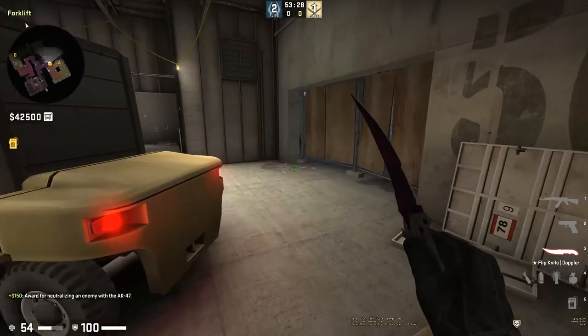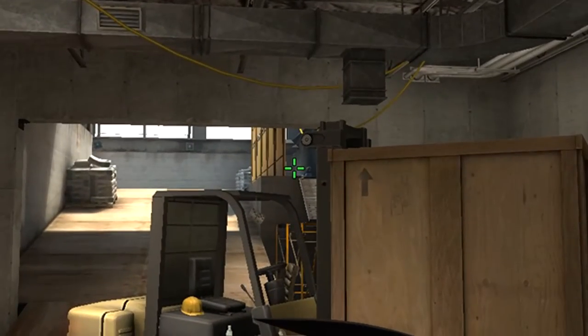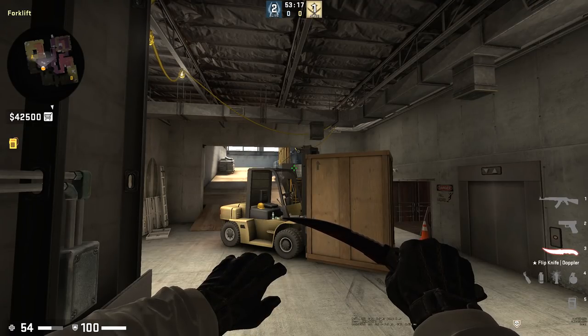One thing you can do as a T-side to clear this is run all the way back here — there's actually no rendering at all. This is an interesting thing to do with how CSGO loads geometry. You can see the player pretty easily with no ramp there at all. That's just a little bit of information about Vertigo.